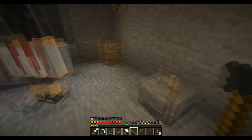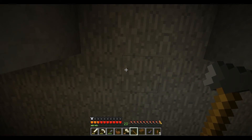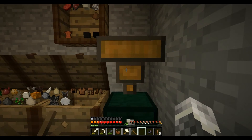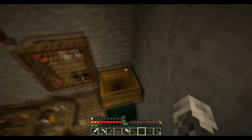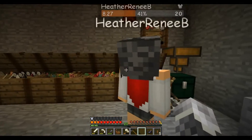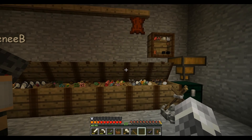Got another ceiling done. We got a wooden hopper — I'll put it right there. If I do this, oop — it's in the chest! Perfecto. So now we just need one more chest and the leather — maybe eight leather actually.